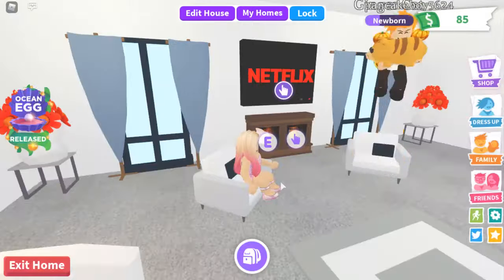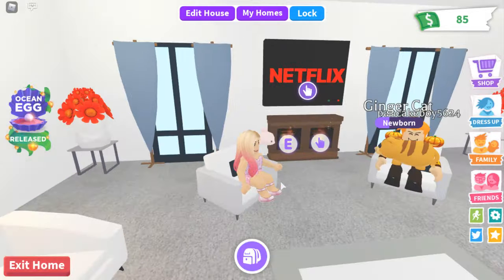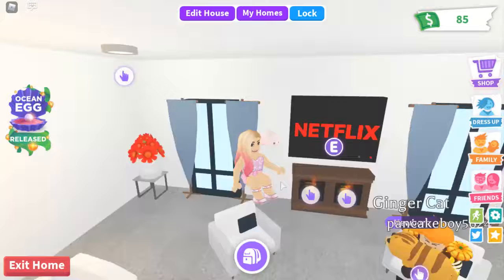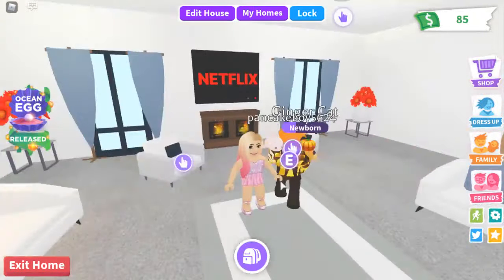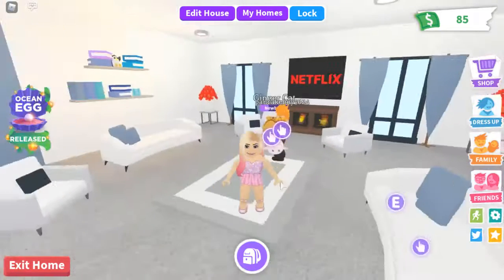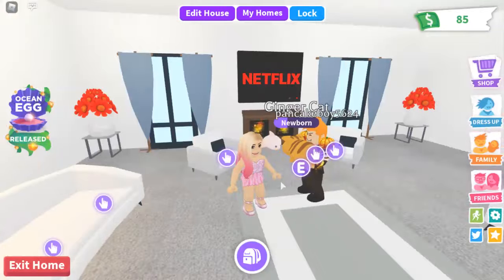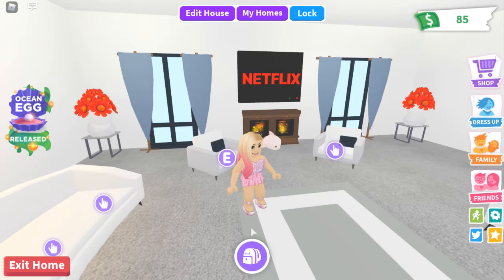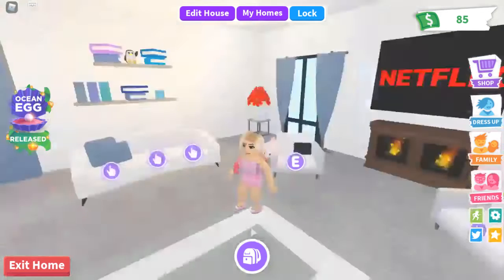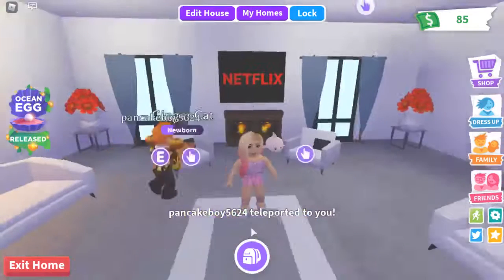It's Pagsy here and today me and Alex are going to be exploring two new Adopt Me updates. The first update we're checking out is the Peacock update, which includes a brand new Peacock pet, the aquatic furniture, and the new container house. We're also going to be checking out the newest update, which is the Ocean Egg update. We've got new ocean eggs and our nursery is totally covered underwater and ocean themed.